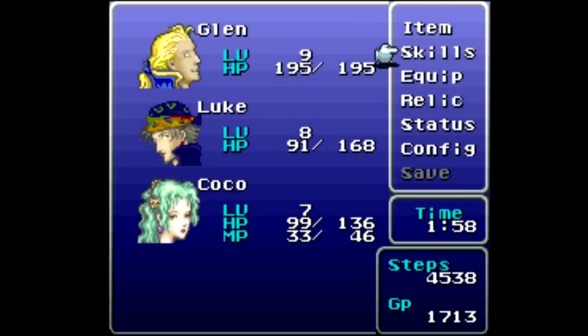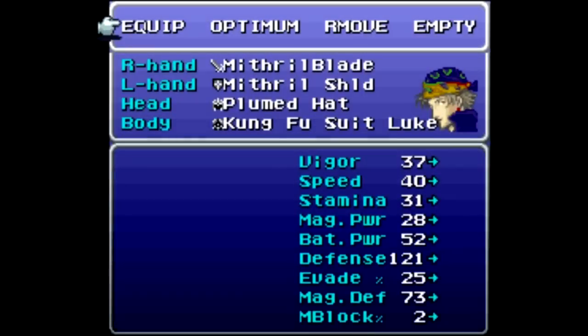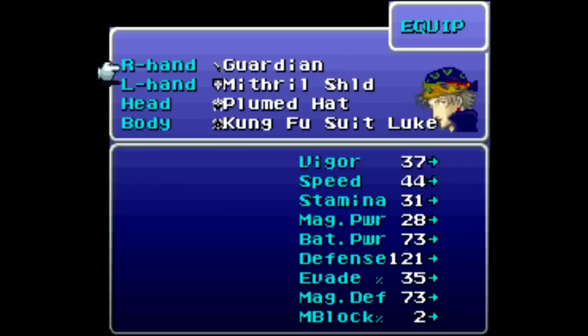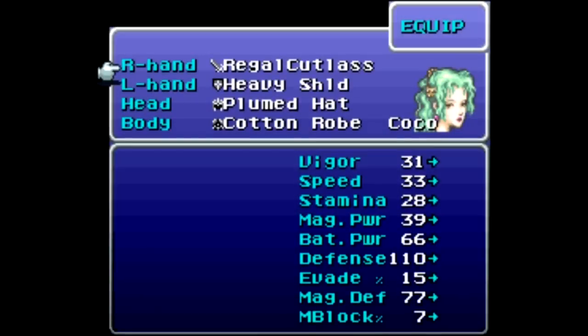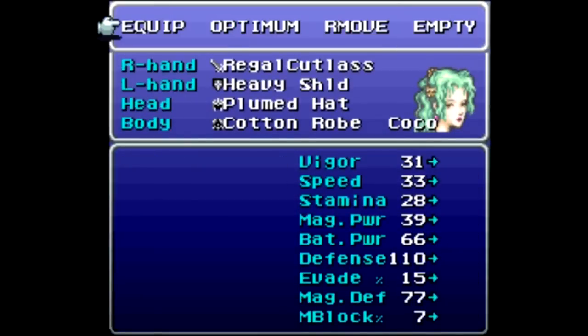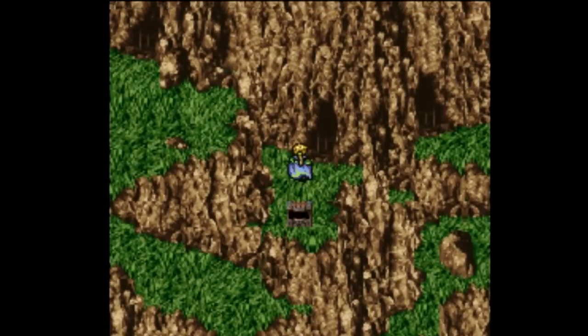Let's head out here and we can get the Guardian. Guardian is a weapon for Loot, so let's put that on him - it ups his speed plus everything else. Battle power up by 21 as well, very very nice.